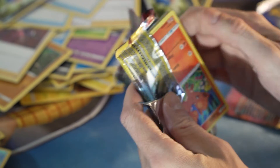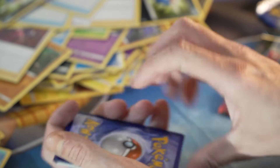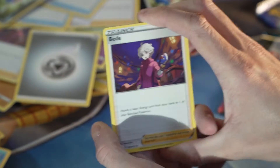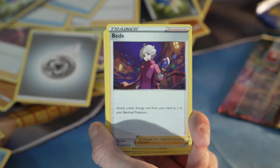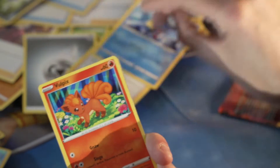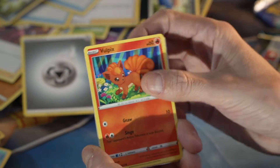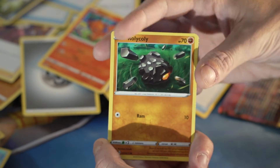Let's open it — get our Charizard, hopefully, maybe, possibly, if Pokemon is kind to us. Three to the front — oh, these are upside down. Three to the front, metal energy. This is all dry. Beedrill, Sharpedo, Pokemon Center — what the heck's wrong with that card?